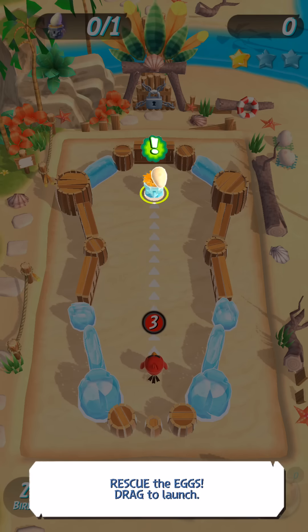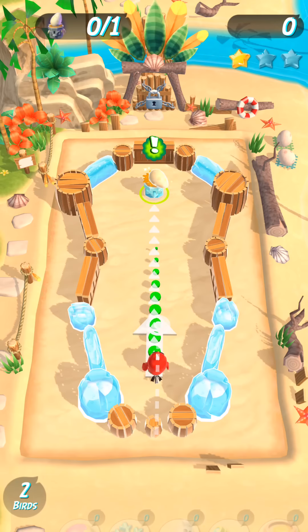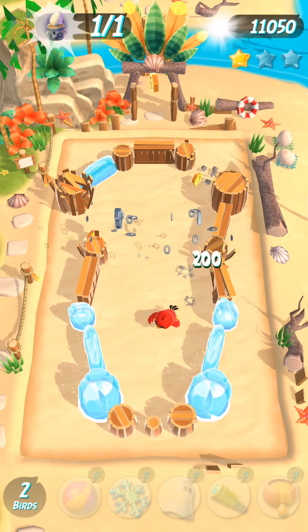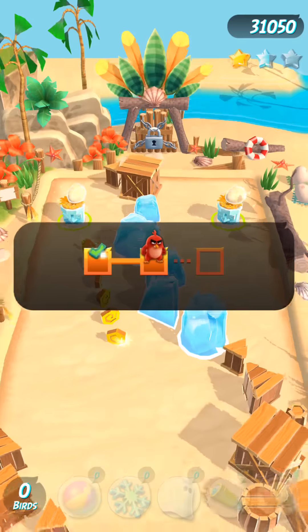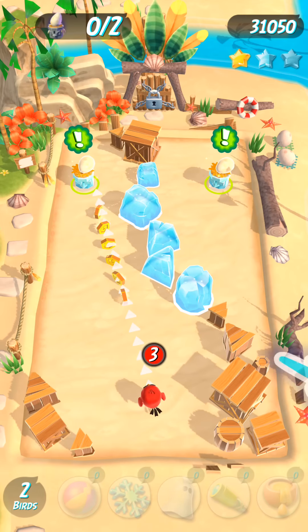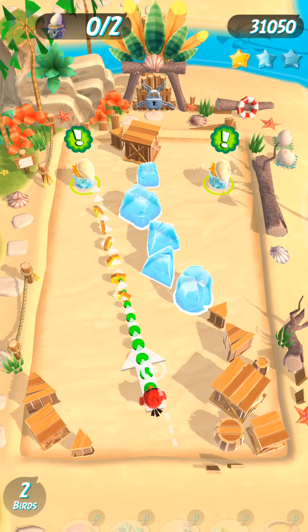Rescue the eggs, and drag to launch. Seems like the same stuff that we would do in the old game, but a little bit more 3D. Kind of the same concept — instead of hitting pigs, we're going after eggs, and we get points for hitting obstacles. So we're going to try to bounce off this.